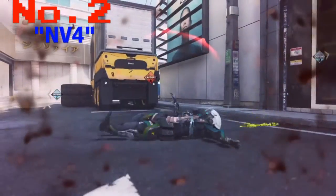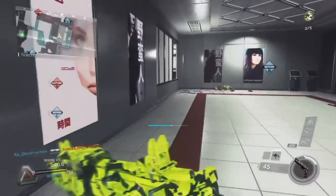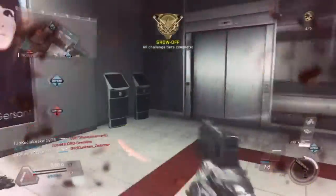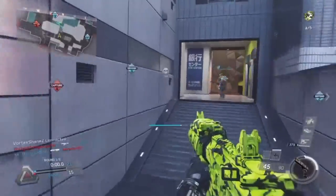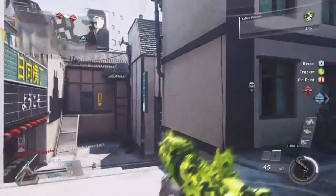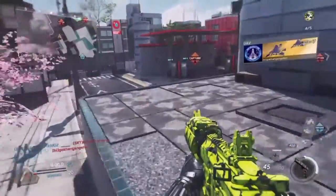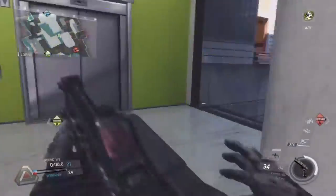Making its way to number two is the NV4 assault rifle — the first assault rifle you get in the game. I don't know why Infinity Ward made the best assault rifle available to players who just start the game. Within the first 10 levels I only used this and the AMC pistol. It really reminds me of the M4A1 from Modern Warfare 3 — it's the first assault rifle you get, the reload is identical, and even the name NV4 versus M4A1 is similar.